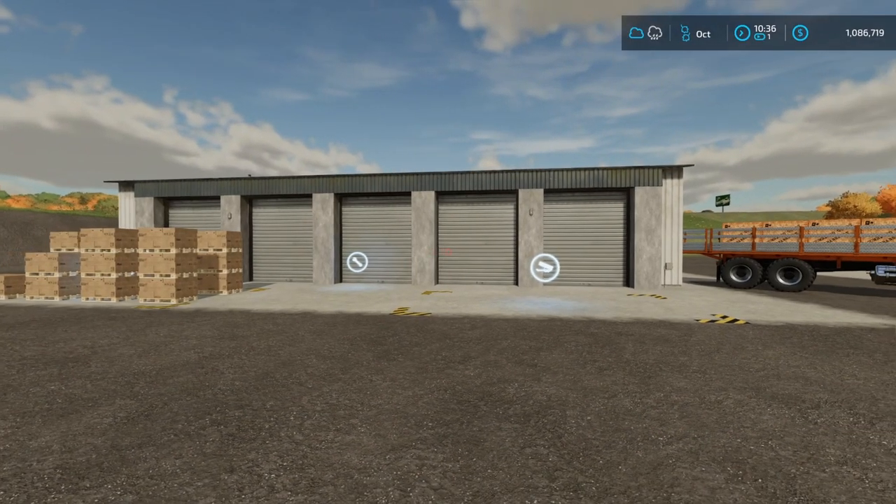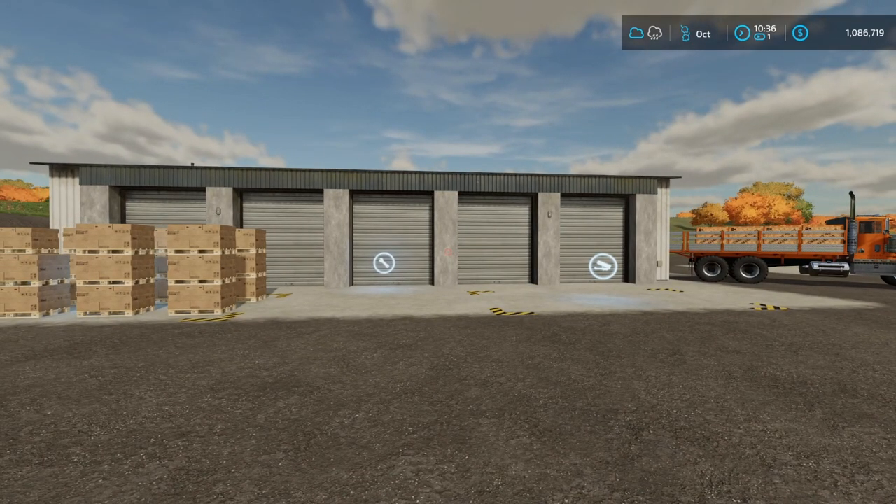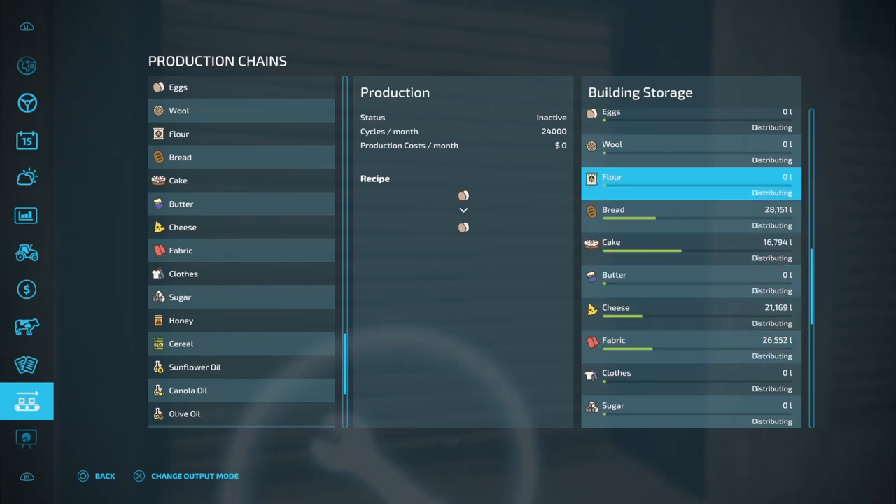Now another thing this will do for you is distribute to your other facilities. Say I've got a bunch of flour that I'm building up and saving and I don't own a bakery yet — well I can put it all in here, then come in here, select my flour, put it on distributing, and boom there we go.